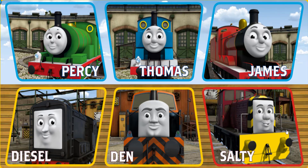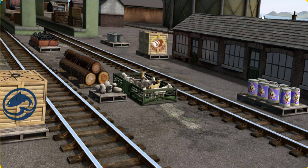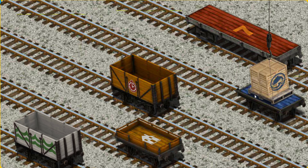It's a busy day at Brendam Docks. Thomas and his friends have many deliveries to make. James must deliver the crates of fish to the fair. Show Cranky where the crates of fish are. There you go. Let's lift and load. Now the cargo must be loaded. Show Cranky where the blue flatbed with a purple number eight is. There you go.